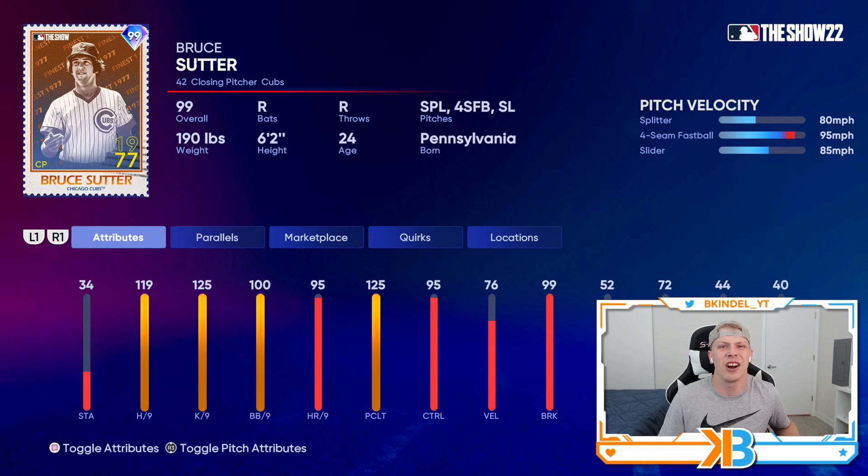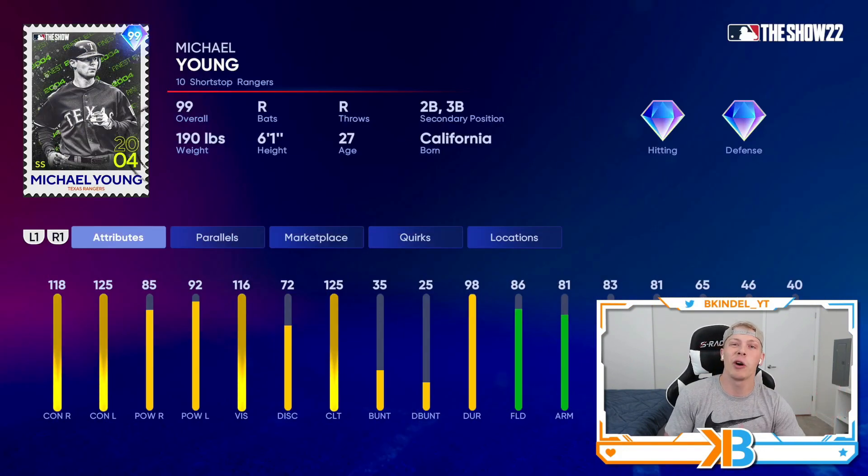Then finishing off the base round, we got a 99 overall Retro Finest Michael Young — great contact, decent power, a little bit of infield versatility. Solid card, but still Ralph Kiner is my choice out of the base round.